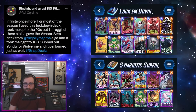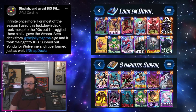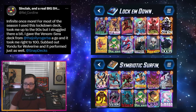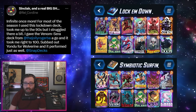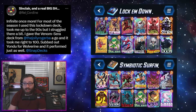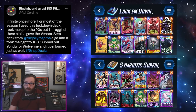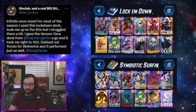Starting us off we have two decks from Ray Cordine. First up is a Lockdown deck — really been loving the Lockdown archetype, great to see it having more success this season, definitely a solid choice even in a post-Jeff world. They used that in the 90s but then were struggling a bit, so decided to switch it up and went with a Venom Silver Surfer deck.